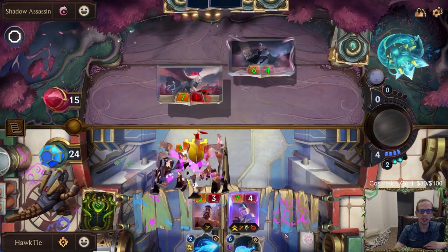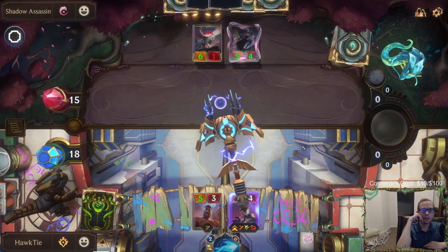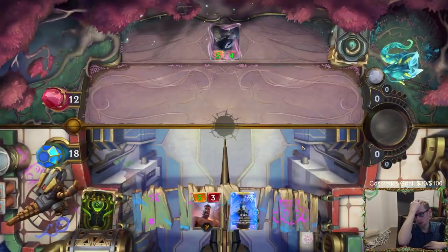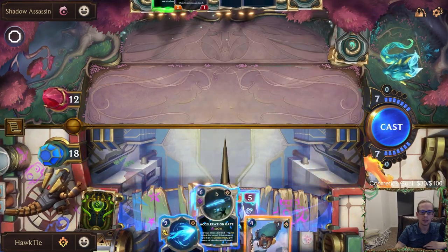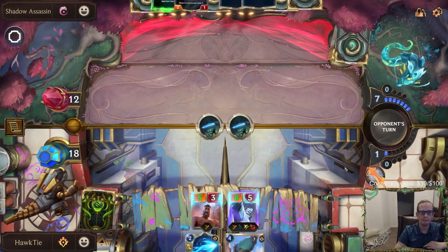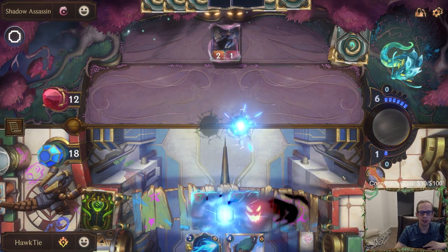That's a lot of damage from the Shadow Assassin. It makes no sense to target the Shadow Assassin because he'll go back to their hand. This is just the very first battle and we've already gone from 30 life down to 18. Acceleration gate will give two keywords — they both already have quick attack. Let's get some keywords. Scout, no lifesteal unfortunately, impact for that other one.